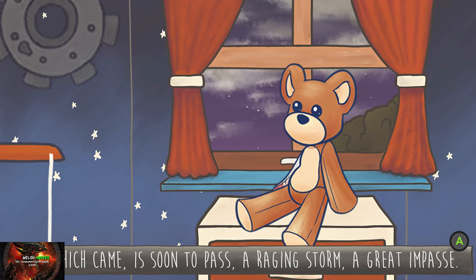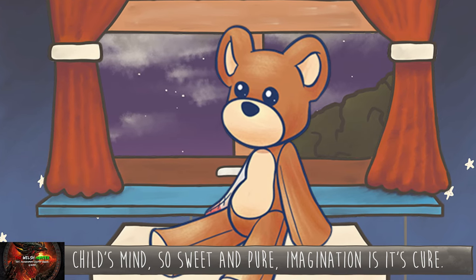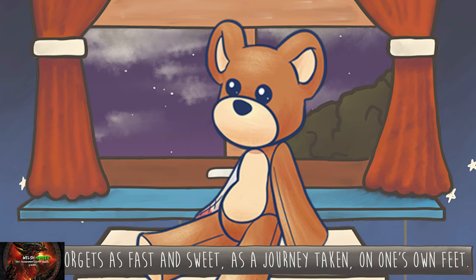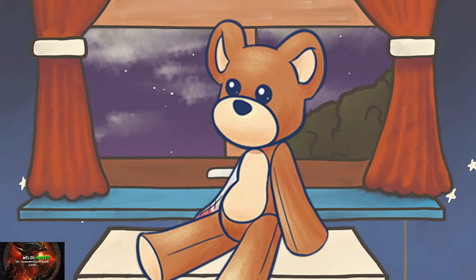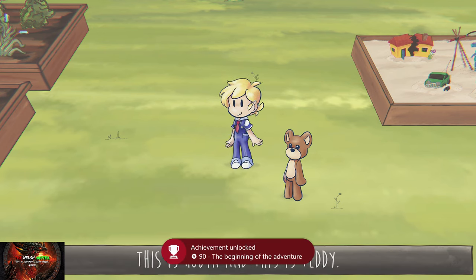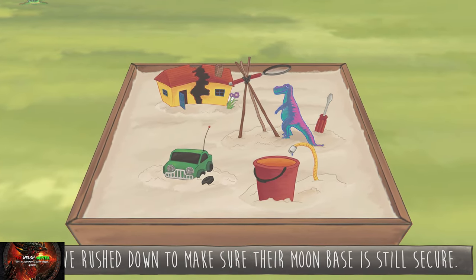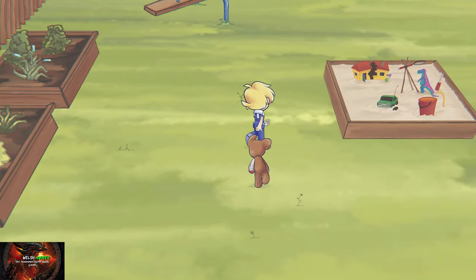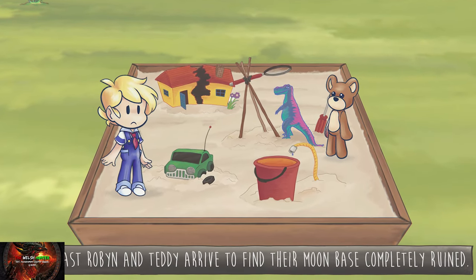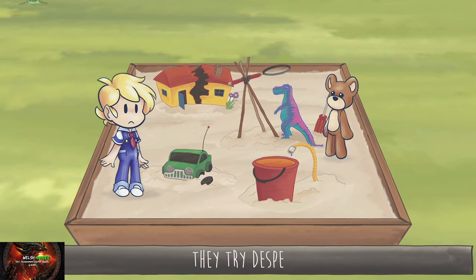In terms of the dialogue and cutscenes, you can't skip them, but it's worth just keep tapping the A button so that it goes by just a little bit quicker. This is Robin and this is Teddy. Robin and Teddy have just woken up after a big scary storm and have rushed down to make sure their moon base is okay. First things first, head over to the sandbox, press the A button, and then continue pressing it until you see all your things destroyed and broken in the sand.